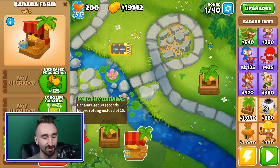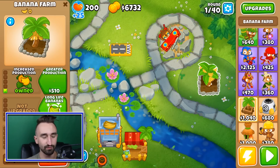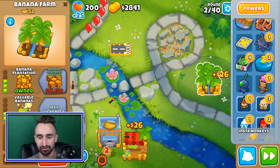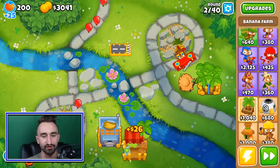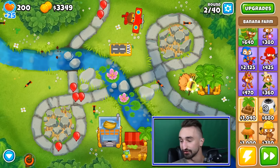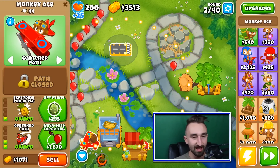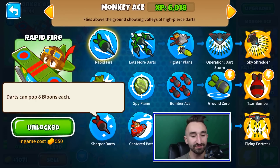These ones will be the marketplace, and this one will be the bank. Then this one will be our good old banana plantation. That alone should be able to cover us for now. I don't foresee there being any serious issues with this. What I upgraded really quickly was exploding pineapples. We also got the sharper darts upgrades, so darts can pop eight balloons each.